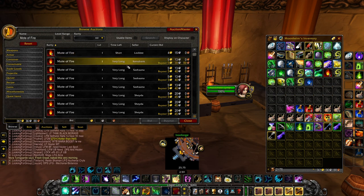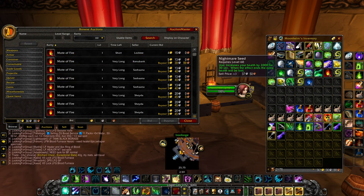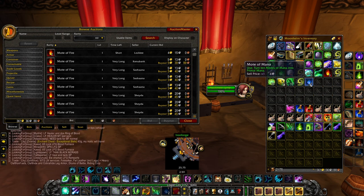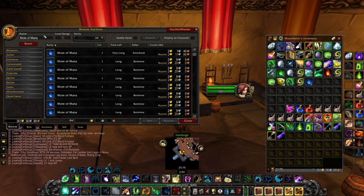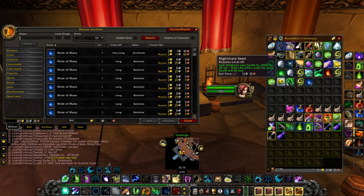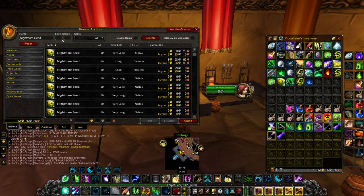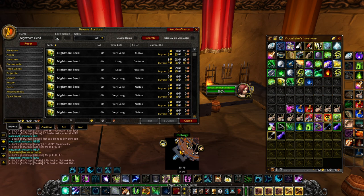Motes of Fire — we have 3 of those, I counted that as 15 gold instead of rounding up, so we could've gone for 16. Then we have Motes of Mana — that's another 4 gold, once again rounding down. And Nightmare Seed — these are actually selling for 8.95 each, I counted them as 8, we have 3 of them so that is 24 gold. Rounding down on every single item, that is a total gold per hour of 498. If we use the actual values that would be over 500 gold per hour from the farm itself.